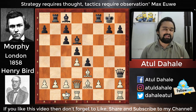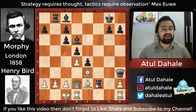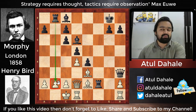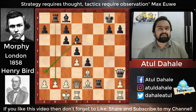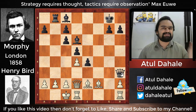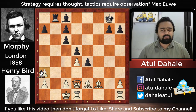Morphy played the astonishing rook sacrifice — rook into f2! He is giving up the rook for one key reason: the rook on b8 was attacking the pawn on b2, but there were no other pieces supporting the attack. The bishop on d6 could come to a3, but that would not damage white's structure enough. He needs his queen in the game. So to bring the queen in, he sacrifices the rook. After bishop into f2, Morphy swings his queen to a3.